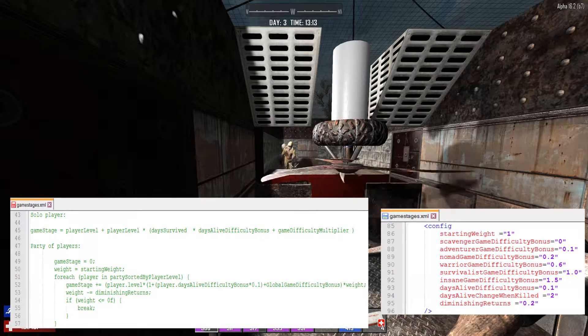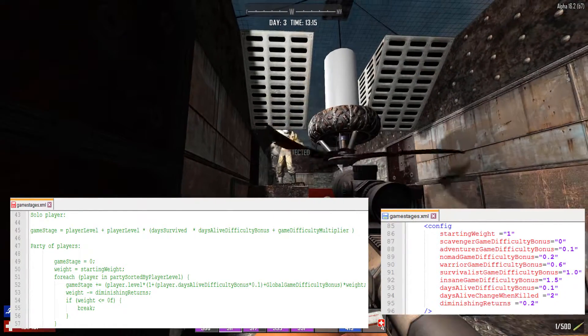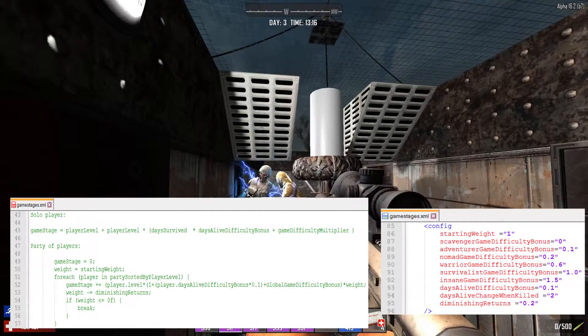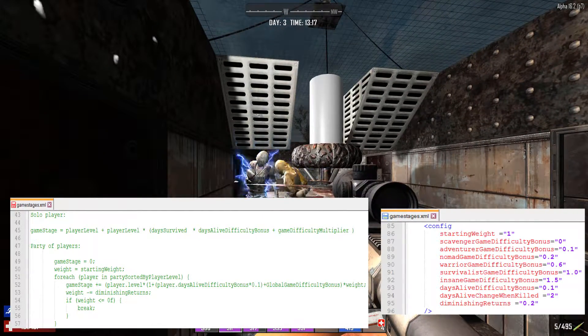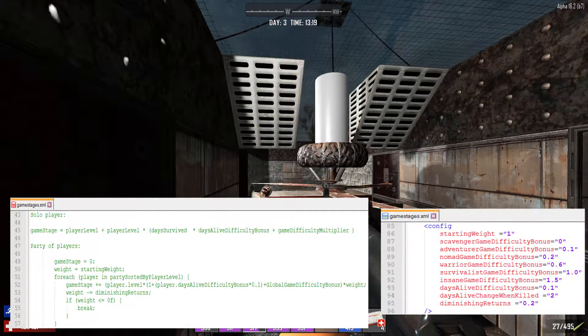From looking over the function, we can tell that the impact of game difficulty on the game stage is higher on the lower days-survived count. As later on, it matters a lot more what the days-alive difficulty bonus is, but at least the first few weeks your game stage can be significantly higher on Insane difficulty than it would be on Nomad.